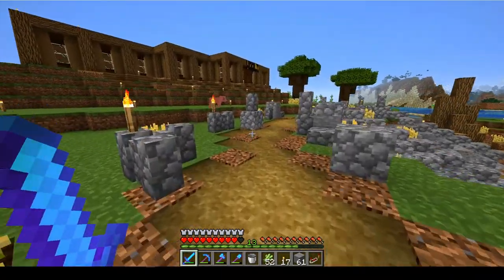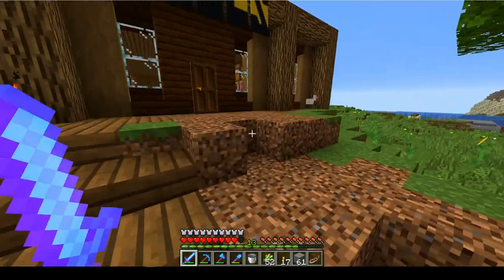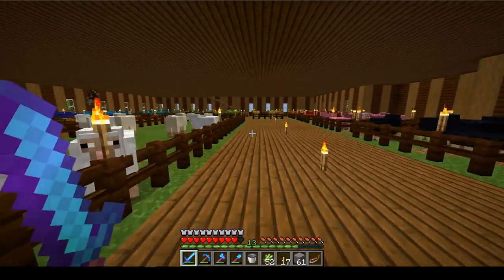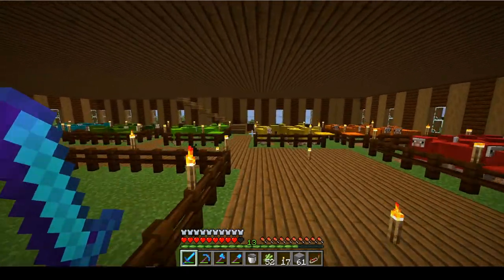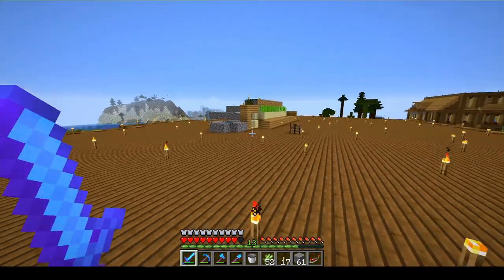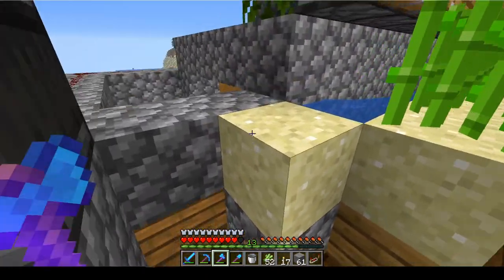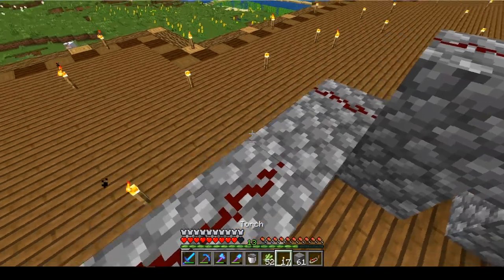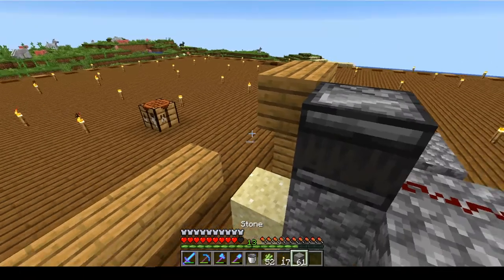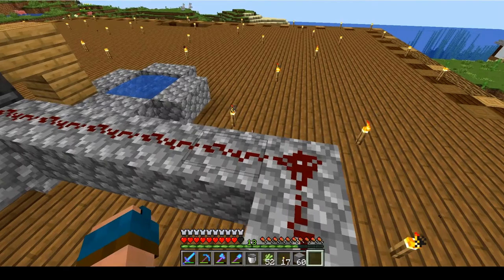Being the amateur redstoner that I am, I am not good with figuring out where things go or how things go. I forgot to bring cacti — I have some but I just forgot to bring them. Really good, good job. Gonna go ahead and remove those, add right here a repeater — I think that's the right way. It was not the right way. Okay, there we go.